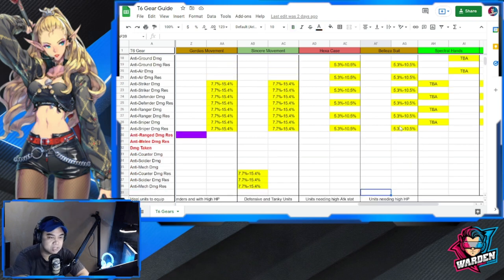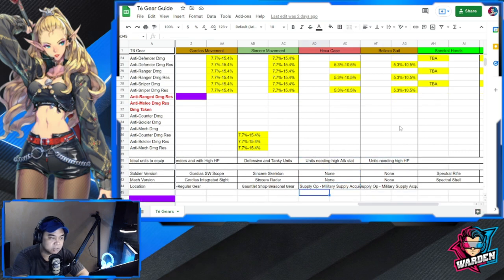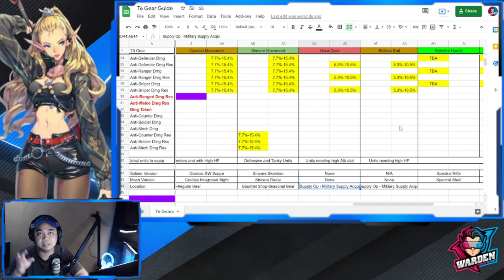Where do you get these gears? At the bottom of the sheet you can see ideal units to equip. Hexa Case is for units you need to bulk up in attack stat, and Belia's Suit is for units needing high HP — soldier version. As for location, you can get both in Supply Operation under Military Supply Acquisition, where you can farm the molds. I still need to farm one of the Tier 6 gears from that stage but will update you soon.